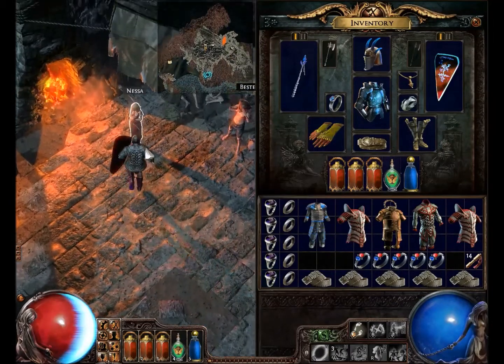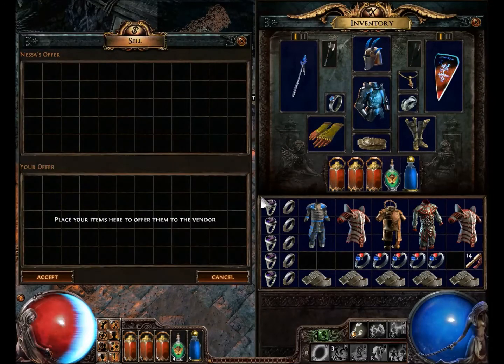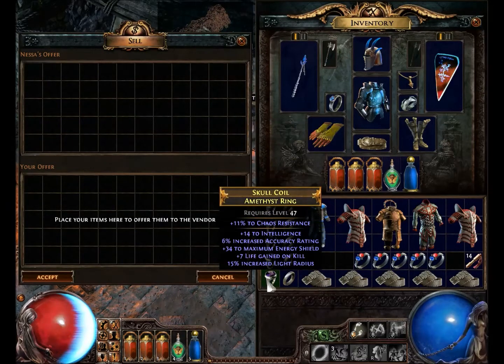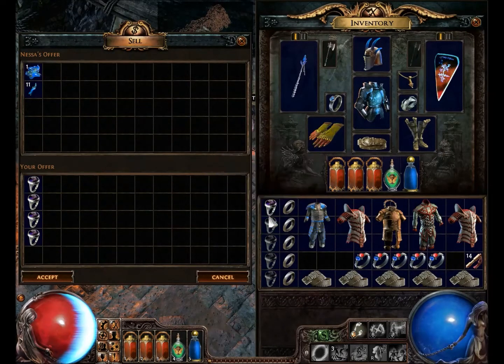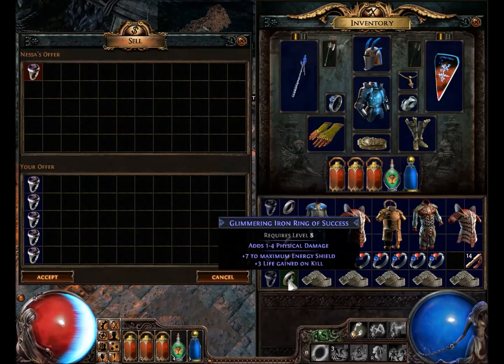See all these Amethyst Rings? They create an unidentified item of that same type, and I'll show you what I mean. These are all five rares, and they're Amethyst Rings — same base item, Amethyst Ring. It gives you an unidentified rare when you put them all in here.